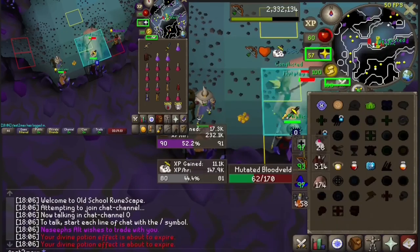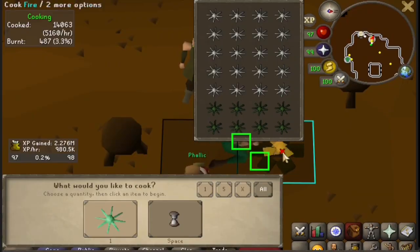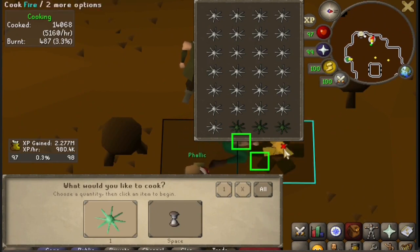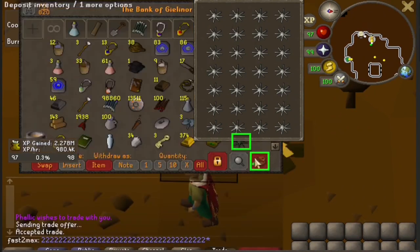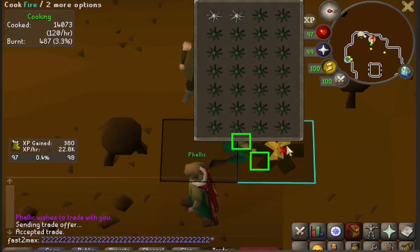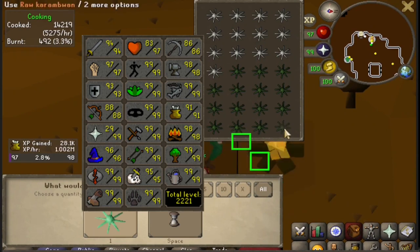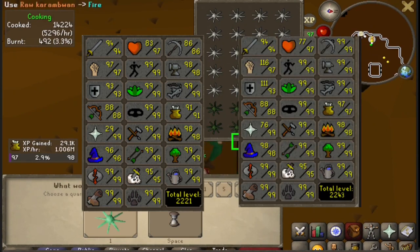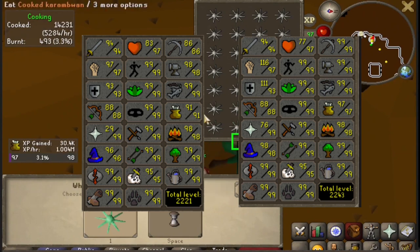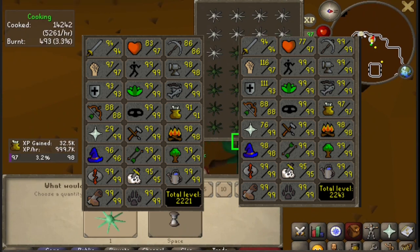I have no way of knowing exactly which tasks I'll be doing to 99, and I need to ensure that I finish all other 99 combats before I move on to Range. So leaving myself 2 million cooking XP just to be safe, I fully expect to come back to Rogue's Den. Now that 97 Cooking is out of the way, let's discuss our stats and what's left for the series. The only real stats we have left to do are 95 to 99 Slayer and 88 to 99 Range.